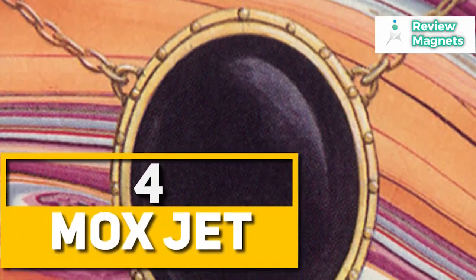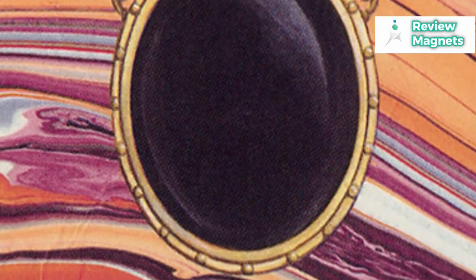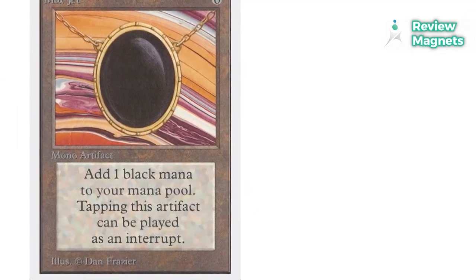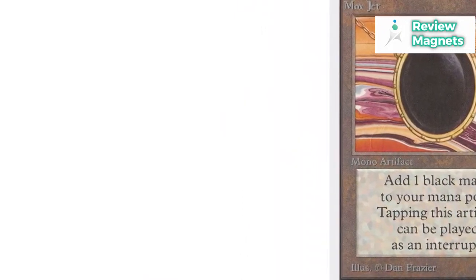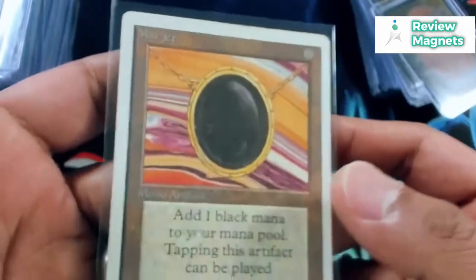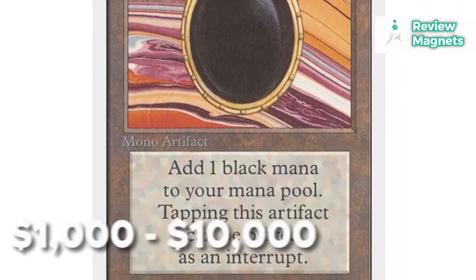Mox Jet. One more of the rarest MTG cards that you may include in any deck is this one. Originally released in Unlimited Edition, this card is a unique type of Magic card that can only be obtained at the time of printing. You are granted one Black Mana by the Mox Jet, which you might use as an interrupt. You can also create an extra point of Black Mana per turn with the Mox Jet artifact, which gives you the ability to play some of the strongest spells in the game. Mox Jet is currently limited in Vintage and prohibited in Commander and Legacy. The price range for this card is $1,000 to $10,000.